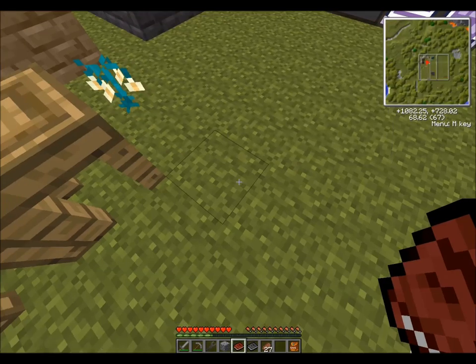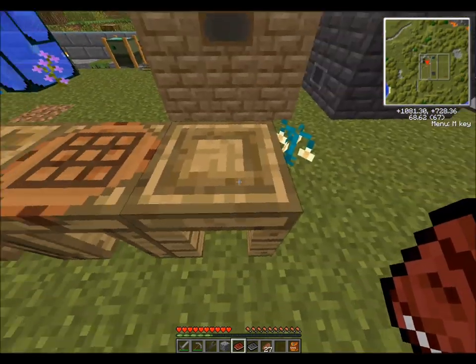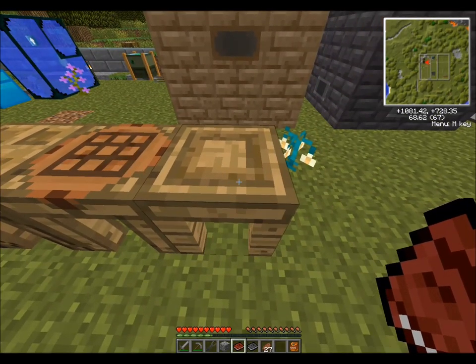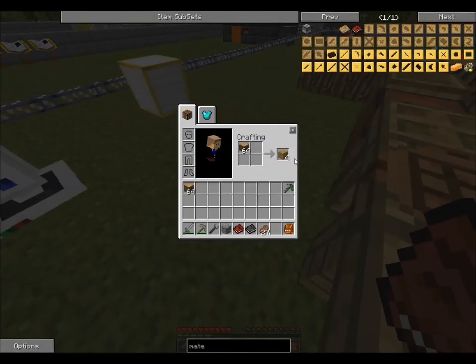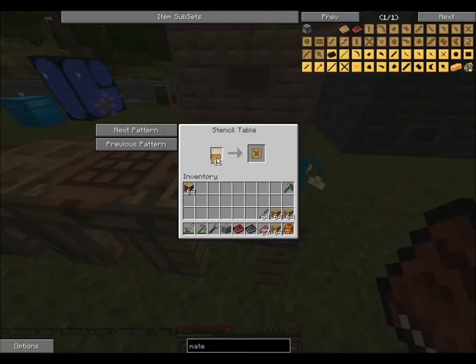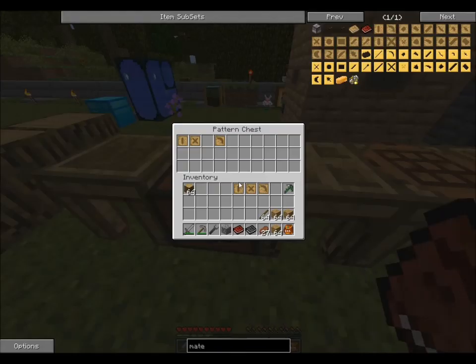A pickaxe requires a pickaxe head, a tool rod, and a tool binding - very standard if you've used Tinker's Construct before. One of the things that has changed is that you can't use wood to make a pickaxe head anymore; it has to be at bare minimum stone. You create stencils by putting blank patterns into the stencil table and then on the right side you can pick your stencils. We need a tool binding pattern, a pickaxe head pattern, and a tool rod pattern.